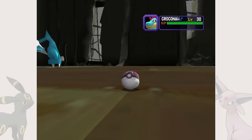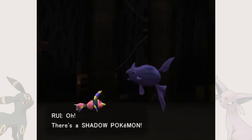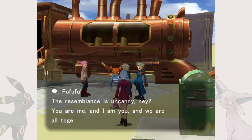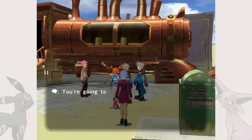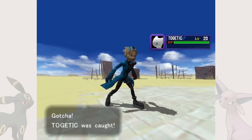Our journey starts once the main plot ends. After going through every extra area to capture the 47 Shadow Pokémon available — a lengthy but straightforward task — we get a message about someone impersonating us. This copycat only exists as the vessel for the 48th and last Shadow Pokémon in the game: Togetic. Master Ball, and done. On to purification.